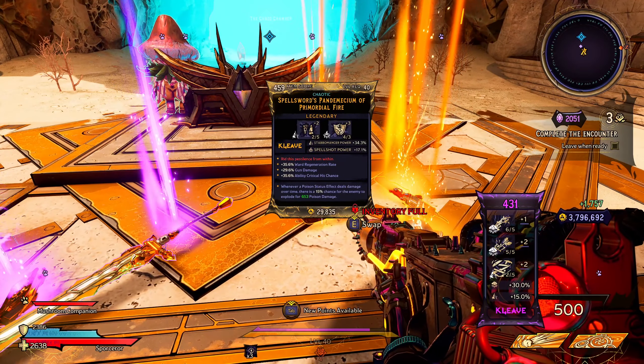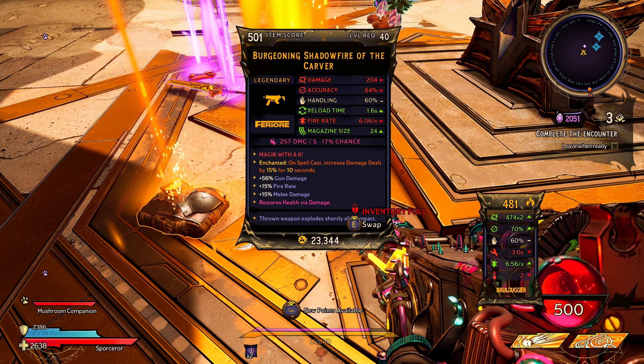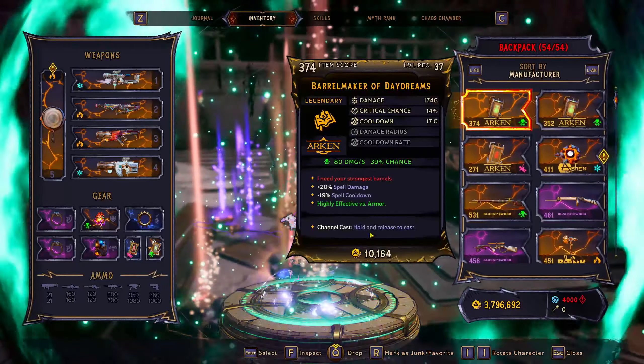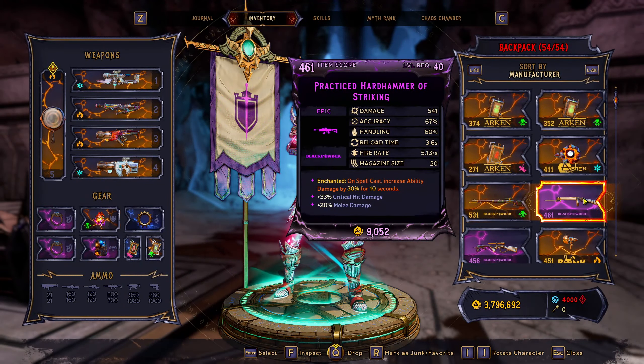To find this weapon there are a few ways: it's a world drop meaning every enemy you kill has a chance of dropping it, you can also farm it from loot bunnies at the end of a chaos chamber run, or you can farm the mushroom healer over in the Weepwild Dankness.